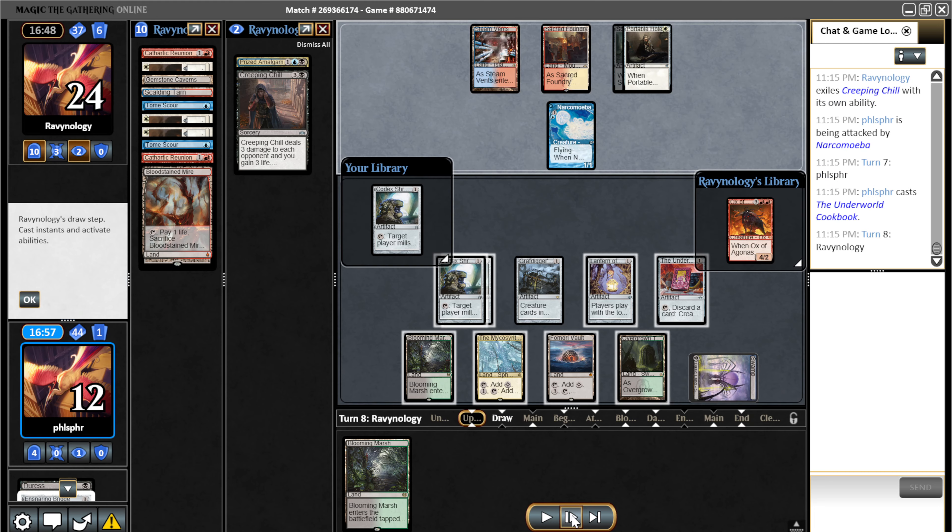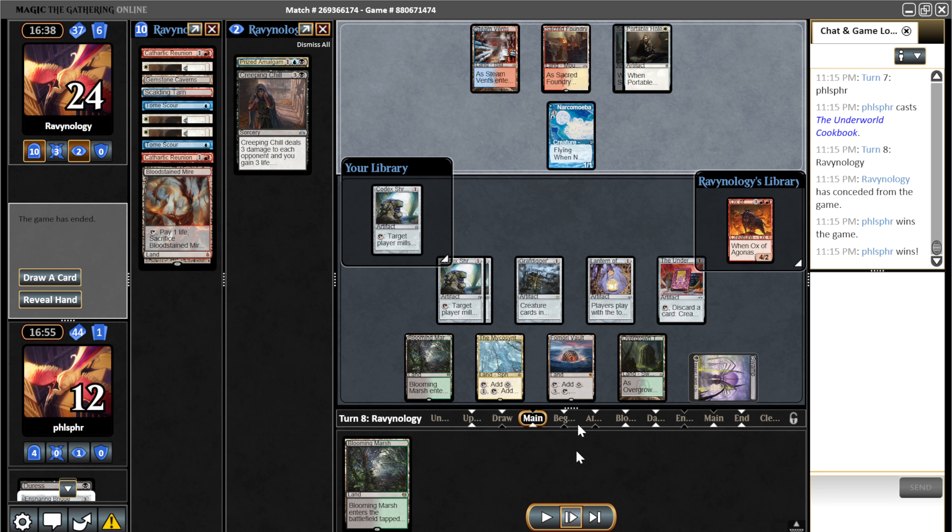We're at the clock — 12 turns left. That's because I have Cookbook. They concede from here because of the Vault and Cage and because they can't race Cookbook. I'm going to draw a Shredder next — it's just going to end up very poorly for them. Relatively easy Dredge matchup.